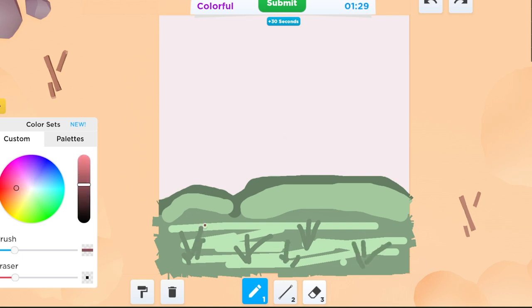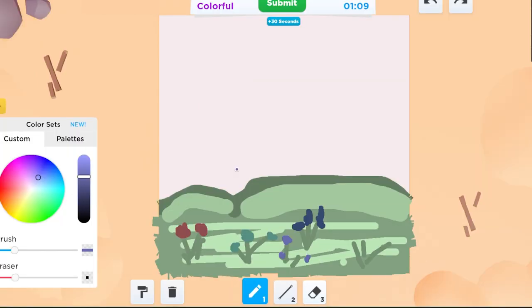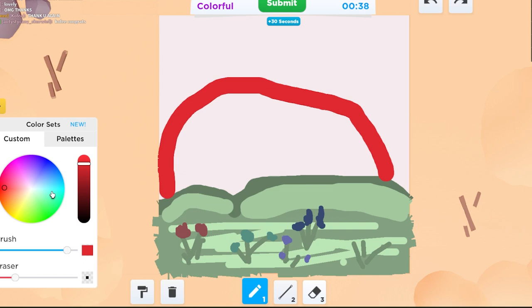I'll add some like flowers — like little roses almost. Wait, this looks kind of good. Rainbow, rainbow. Oh my God, what are the colors of the rainbow? I think it's like... red is first. Never mind, I remember how to do it. Oh my God, this is really going to be ugly.